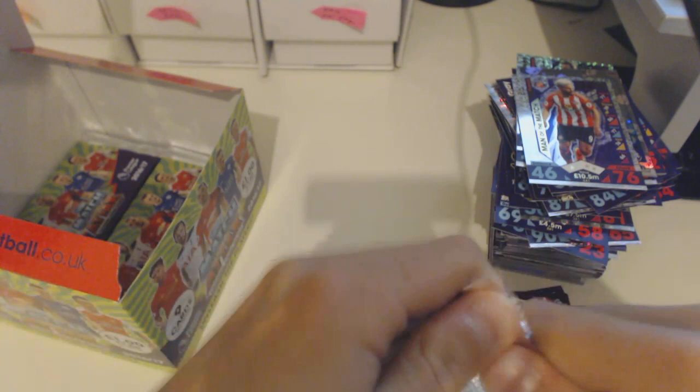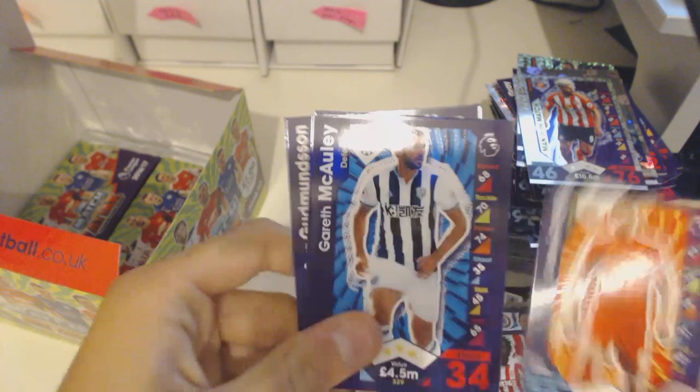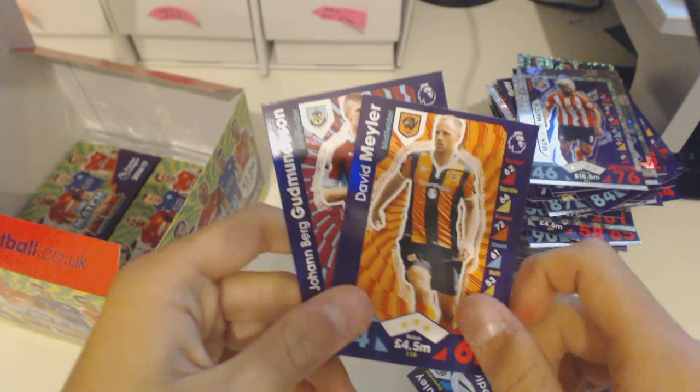This one has Andre Gray from Burnley. Also Bournemouth, Hoof, Torre, Boney, Lovren, McCauley, De La, Goodyear, Aura, Myla, Goodmanson from Burnley — that was a good packet. Also Rob Hoof and Yaya Toure.